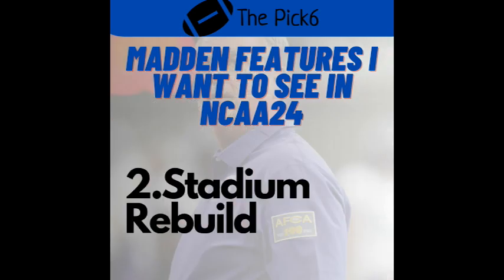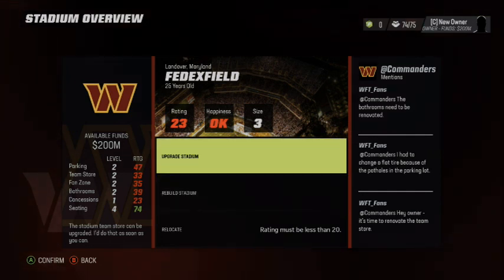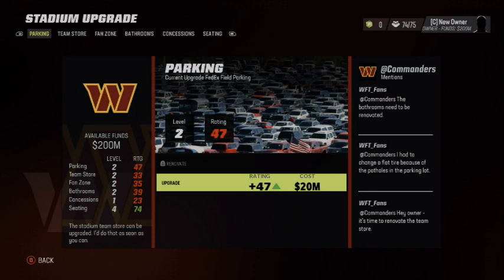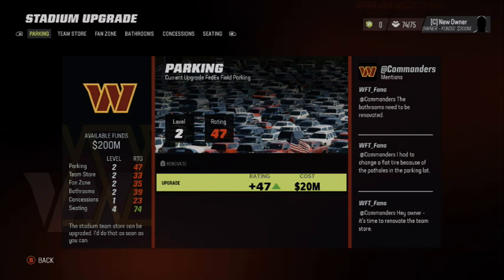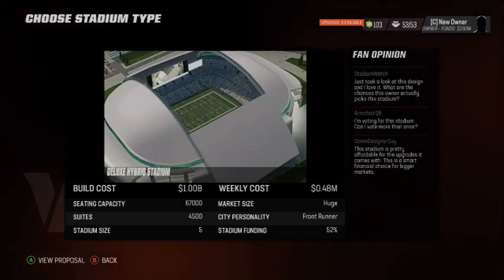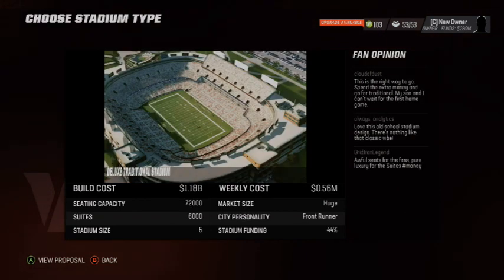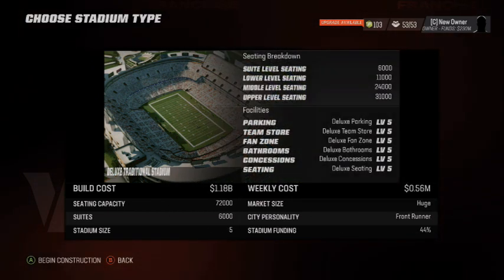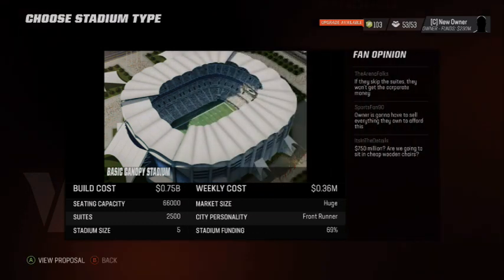Number two on my list, I have stadium rebuild. The ability in Madden to build and rebuild a stadium — they even have the ability to relocate, but that wouldn't really pertain to NCAA since you're not going to relocate a university. But the ability to rebuild a stadium and have a new one would be great. In Madden there are only about nine generic stadiums to choose from, all preset. Getting that into NCAA Dynasty would be a cool feature, especially if you start out as a small school that has a small stadium and want to upgrade. If you're four or five years into your career and you're a power program now, it's kind of dumb to still be in that tiny 15,000-seat stadium.